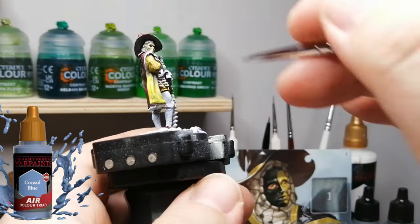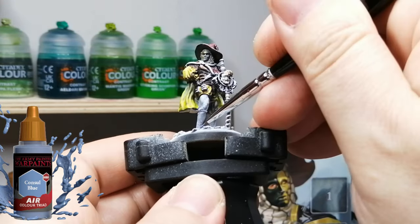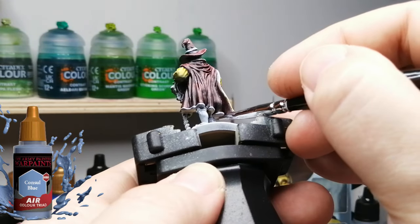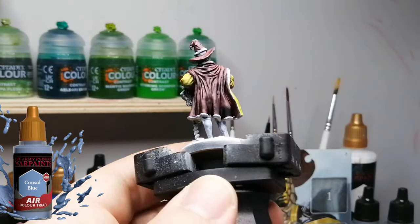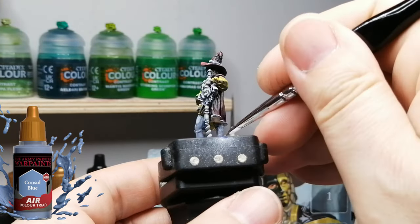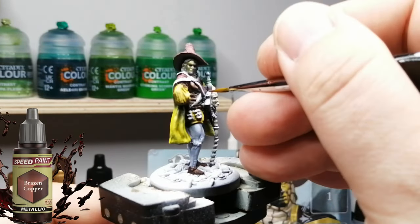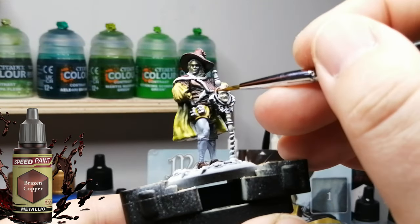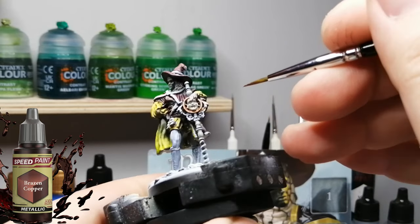This is a fun part right here — with Console Blue air paint, I'm actually making the lines on his stockings like on the artwork. I looked up the image online and he's got these blue lines going down — it's very very subtle, but they're there. You might not see them on camera or in the photo, but they're there. Just trust me — you can actually see lines on his pants where they're supposed to go, so just follow along with that.